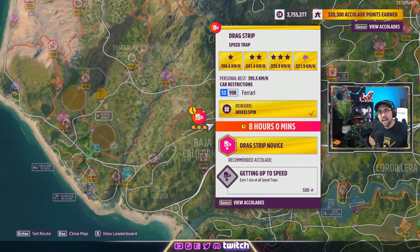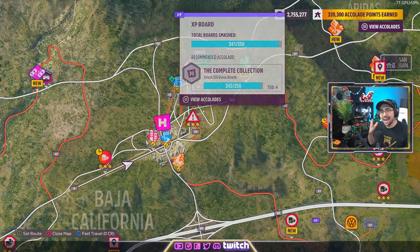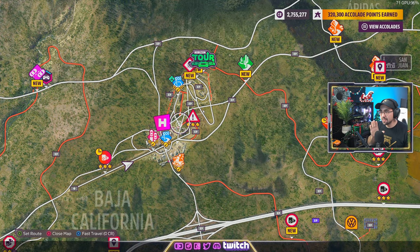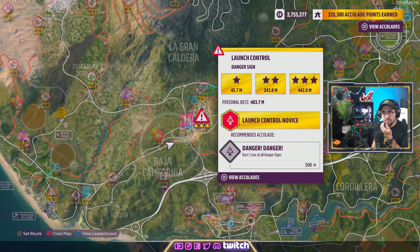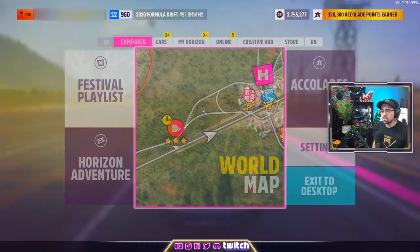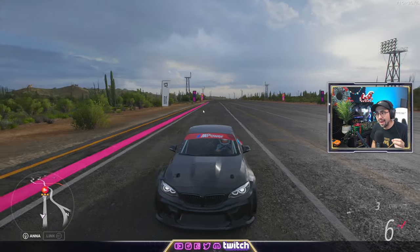We're now on the map and I want to show you where we're going to bank all these points and how you're actually going to get a million points. I know it sounds like a lot but it's not, trust me. You're going to come to the main Horizon Festival right here — just fast travel or drive here. Then you're going to want to come out to the airstrip.